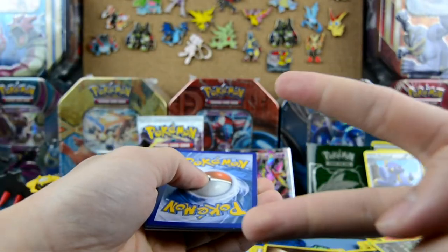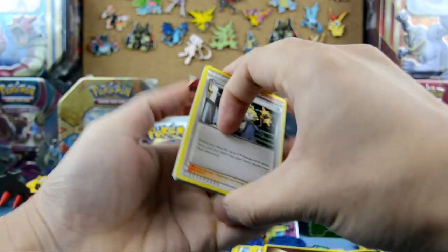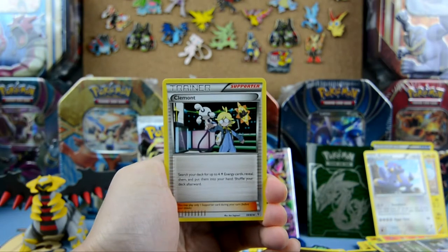Can we pull the double EX next? Let's do it! Here we go — Generations pack. We got a Clemont and Olympia.